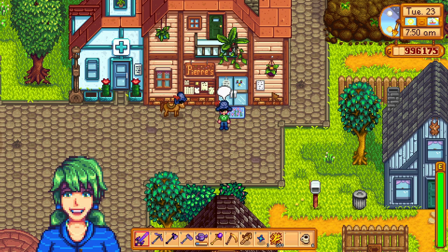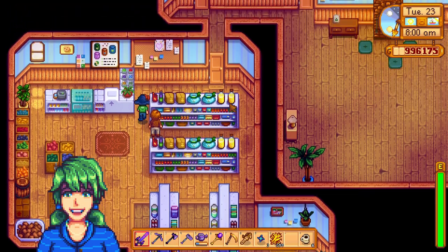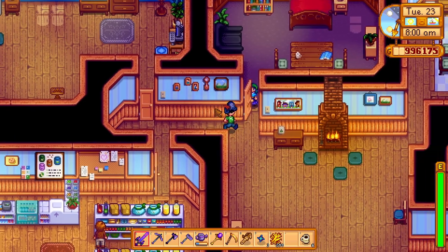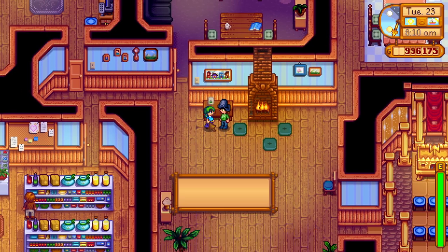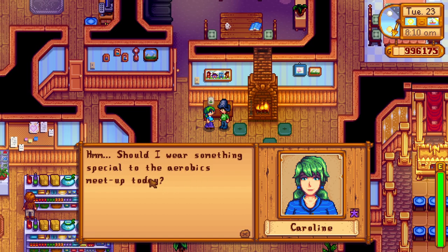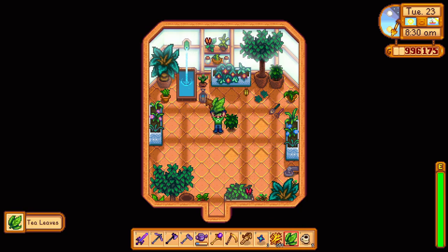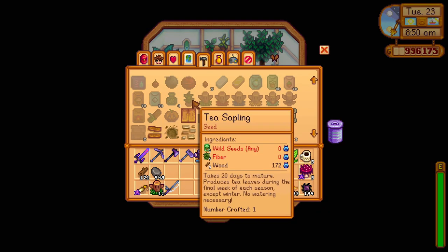We'll be starting off with Caroline. She's quite important at the beginning and it's highly recommended you increase the friendship with her at the start of your brand new farm. Caroline is found in Pierre's store, and after you increase her friendship level to 2, you'll need to enter the sunroom at Pierre's store to unlock a cutscene. The most important thing is that the very next day, you'll receive the recipe to craft tea saplings.